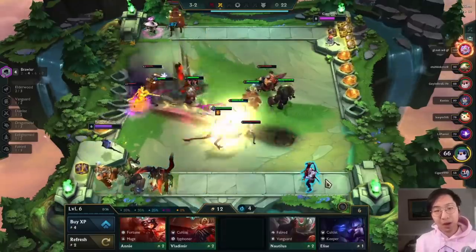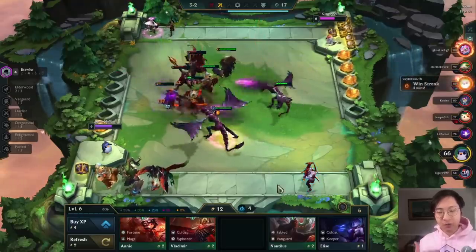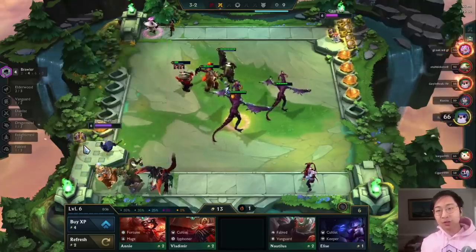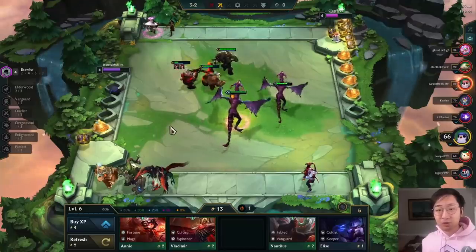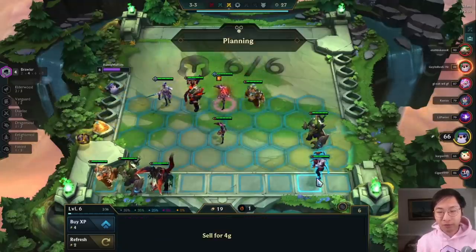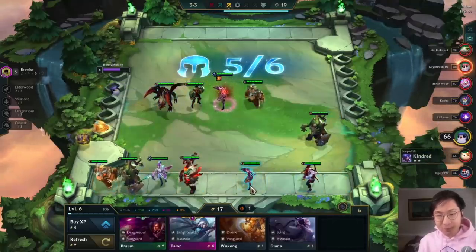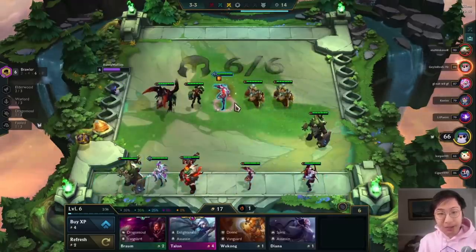I throw in four brawlers and put the Zeke's on Nautilus since I'm going to sell him, then the Rageblade on Shyvana. Rageblade is really good on Shyvana - best in slot is Rageblade, Runaan's Deathblade or some combination like that. You can only really play Shyvana if you get a brawler chosen, and that doesn't always happen. That's why Rageblade is so good - it fits in every single composition. Runaan's Deathblade can only be used for Shyvana and Olaf for example, whereas Rageblade fits almost everything.